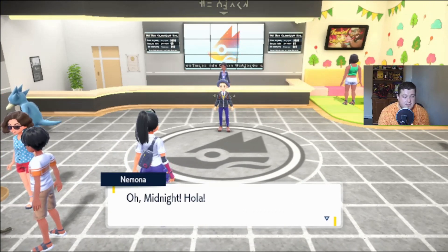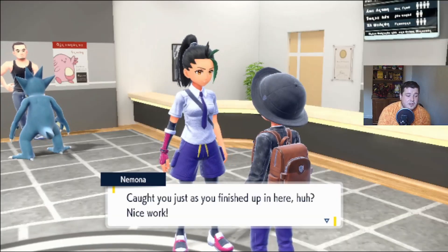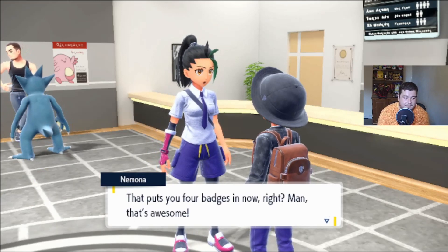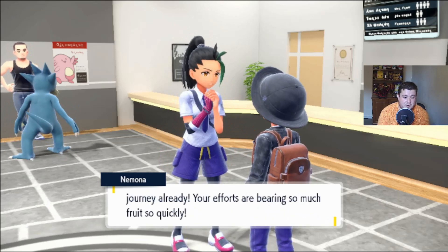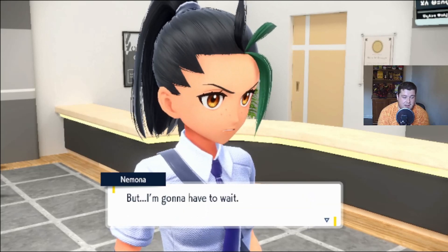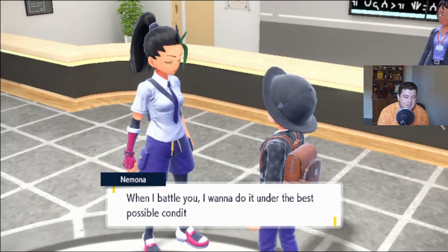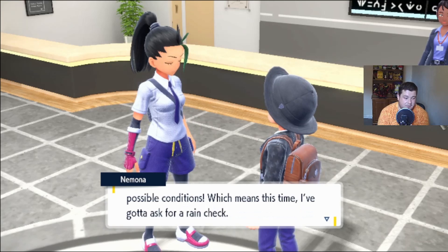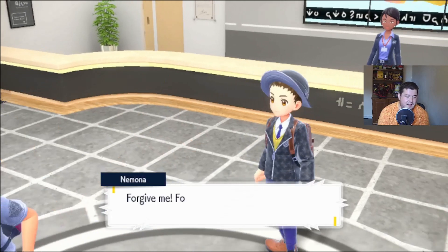We've done two bases and three Titans as well, so that is 9 of 18 — which is halfway. A rival character named Midnight appears: 'Caught you just as you're finishing here. That puts you four badges in now — can't believe you're halfway through your gym journey already. Your efforts are bearing so much fruit so quickly — it makes me just want to challenge you to a battle right here, right now. But I put together my team specifically to take up the Gym Leader, so I've got to ask for a rain check. This is the worst time ever — forgive me, Midnight.'